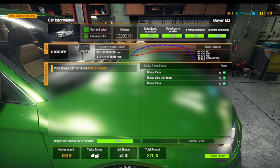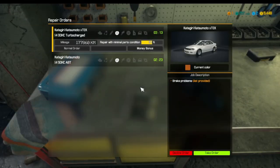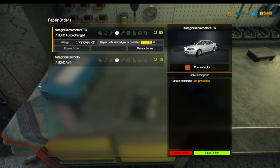We spent a hundred and eighty dollars, we get ninety dollars — so let's say we break even on that. We're down ten dollars due to my own inability to read. Brake problems — our brake system needs fixing.